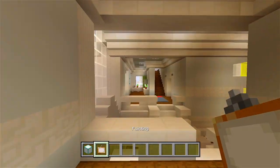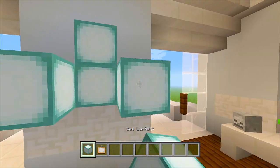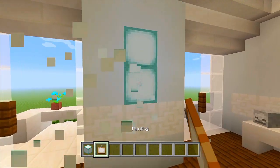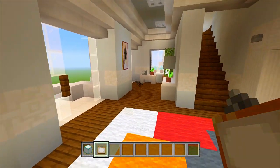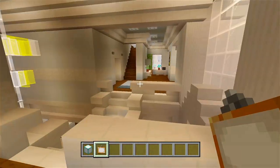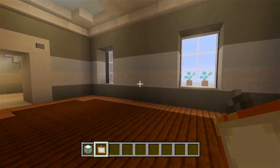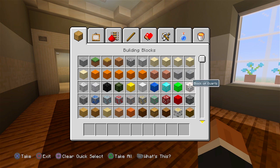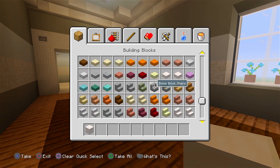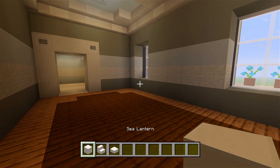We'll just have like the regular painting — that's cool. Now we have the hallways done, and I'm going to head into this bedroom first. Once again, let's just jump right into it. Maybe just grab some blocks of quartz, quartz stairs, and quartz slabs.